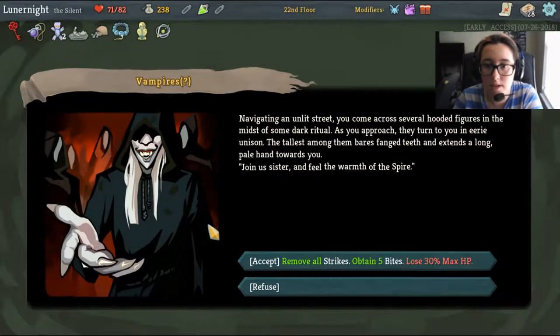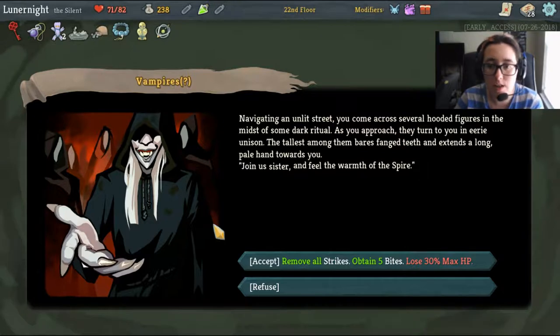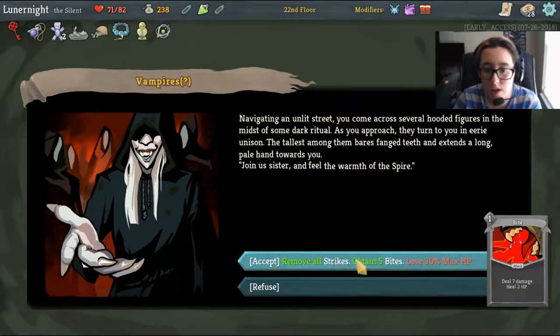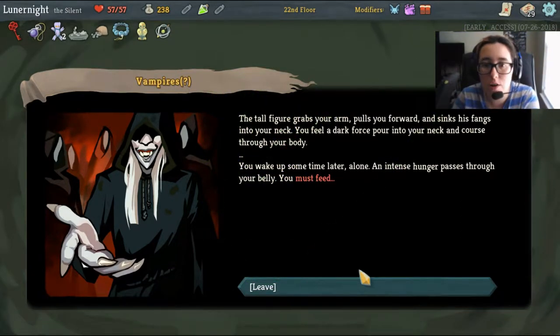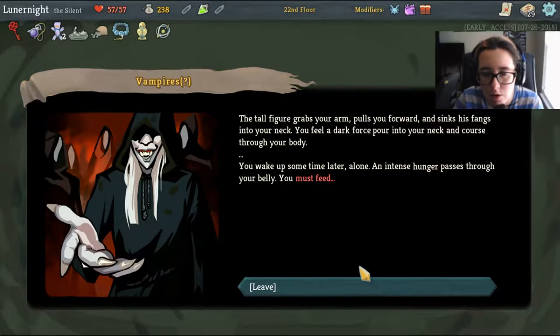Navigating an unlit street I come across hooded figures in a dark ritual. They turn in eerie unison - the tallest bears faint teeth and extends a pale hand: 'Join us sister and feel the warmth of the Spire.' Accept and remove all Strikes, obtain five Bites, and lose 30 max HP. Definitely - I will totally do that. The tall figure grabs your arm, sinks his veins into your neck, and you wake up sometime later alone with an intense hunger. You must feed.